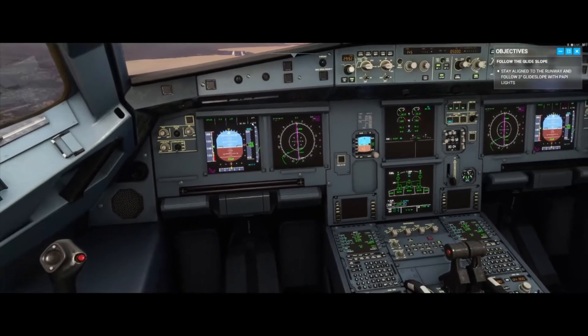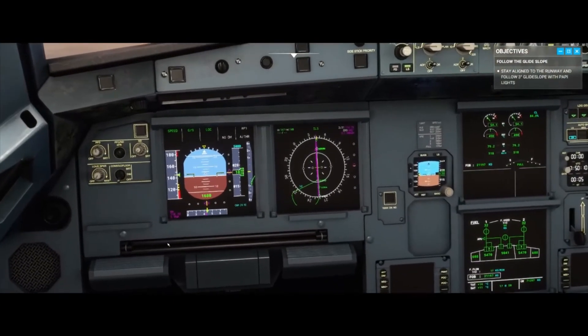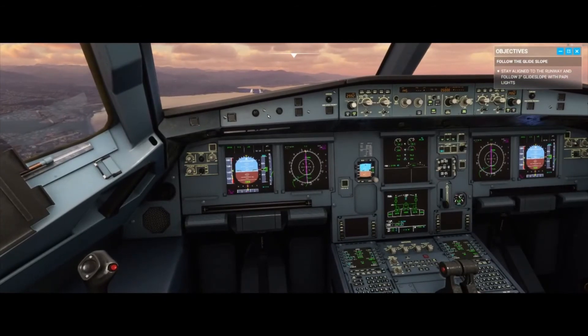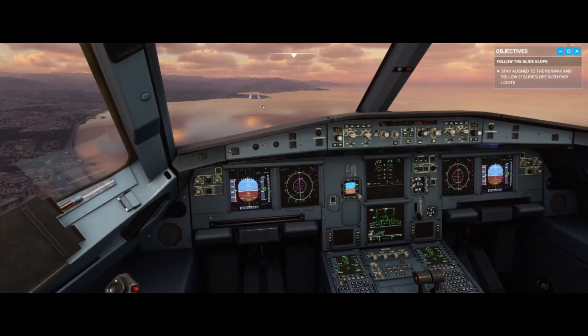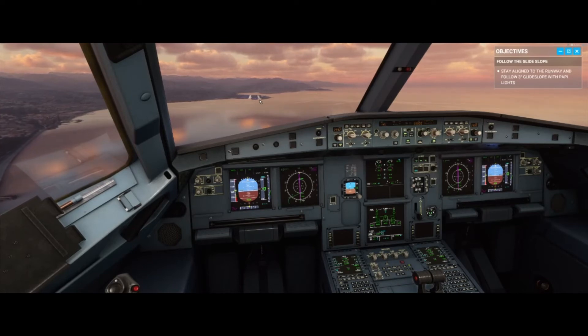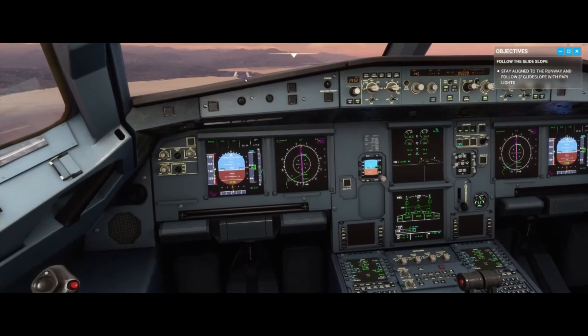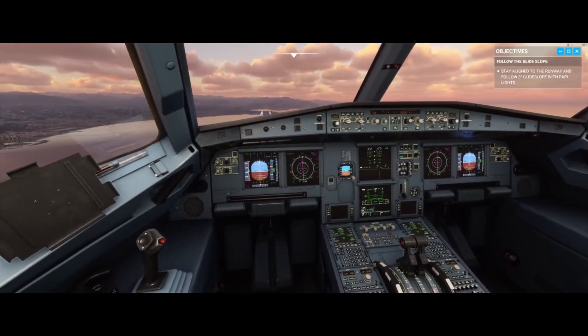Auto-throttle — or auto-thrust, I'm not sure what it's called — is on. We're just under six miles out from the runway, and that's lined up nicely now. I would have thought the autopilot would take me really close, but as we approach it starts to go off. I noticed the closer I got, it basically wanted to land the plane in the middle of nowhere — if I leave everything as it is it will land the plane nowhere near the strip at all. It does start deviating from the strip.